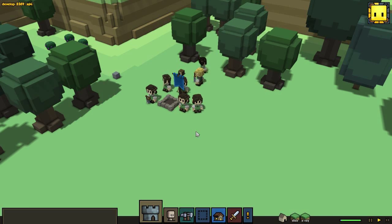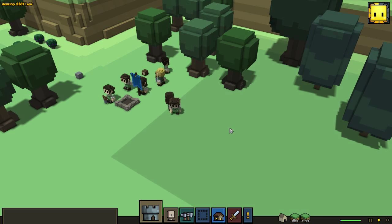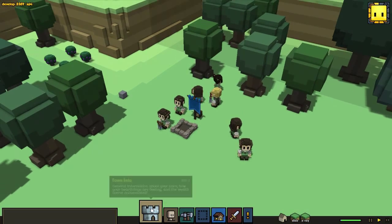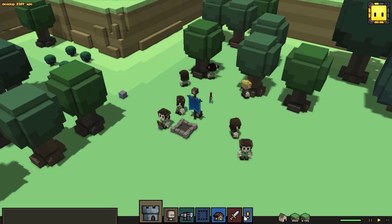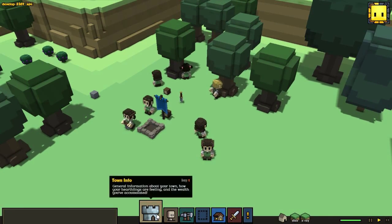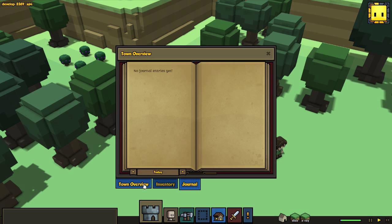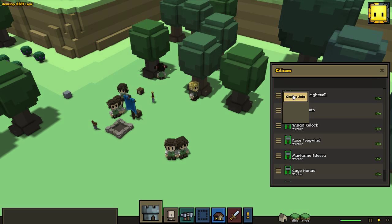What we're basically gonna do is check out the new features for Alpha 10. Eventually we're gonna start a new town on a stable release where we can go a lot further. Some obvious things have changed down here - for example, we got these different user interface icons. We got town info here, very straightforward, and we also got our people menu which is a little bit different - you can click and change jobs.